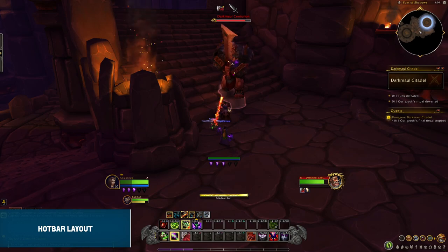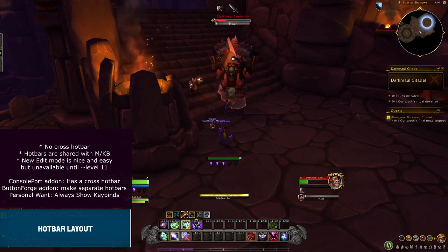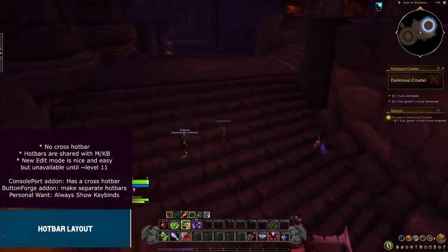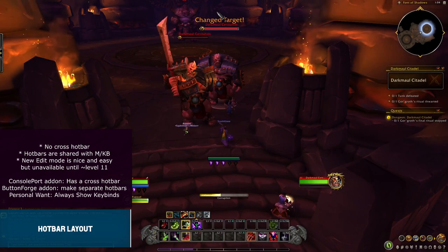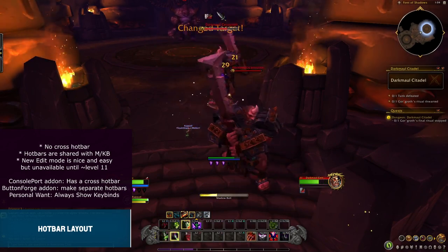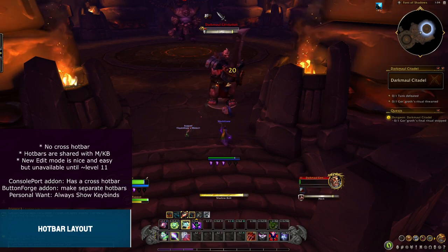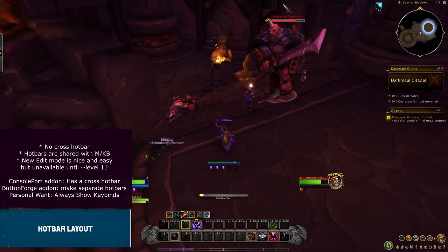The next topic is the hotbar layout. There is no cross hotbar or any type of controller-specific hotbar — the bindings are very much shared with the keyboard hotbars. This doesn't seem to be an issue at first for a new player, but it very much would be for a more seasoned player who wants to go back and forth between control schemes. If you change your actions around, you affect both, and then you have to decide whether to accept the change or move your actual keybinds. This could get quite messy.